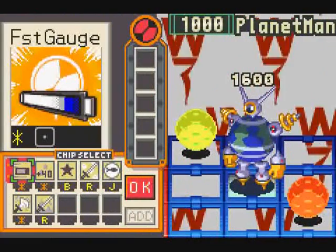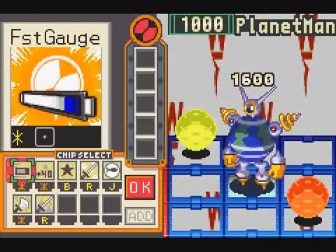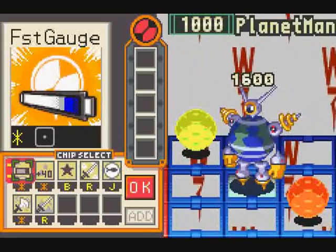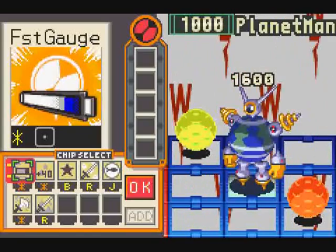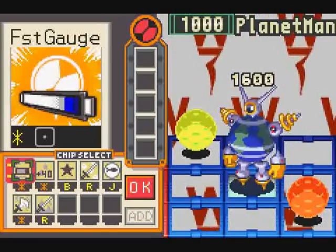Time to fight Planet Man. The thing to keep in mind here is that, for some reason, Planet Man is wood element, and thus weak to any heat attacks. Also notable, his planets have elemental weaknesses too. For example, the yellow planet can be destroyed with wood attacks, the red planet can be destroyed through aqua attacks, and so on. Keep that kind of thing in mind.